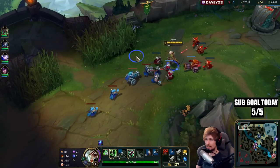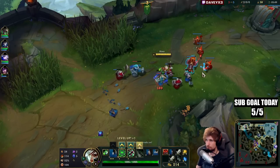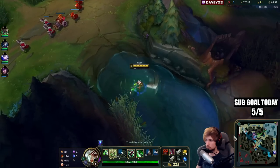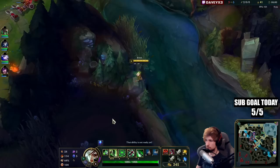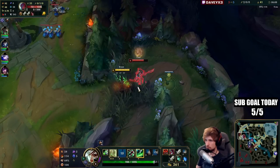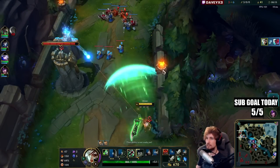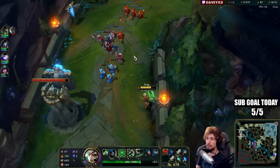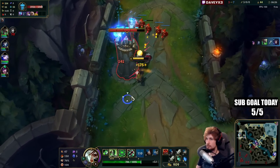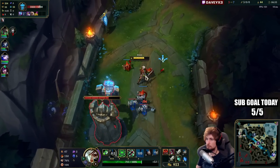Let's stack the wave up and last hit every single one of them. Yone is rotating, so we've got to push this very, very fast. I got him. This is honestly the best advice I can ever give — if you see somebody roaming, like a Yone for example, just block them from getting back to the lane. That's how you 100% counter somebody that is trying to roam. It's so effective — block them off from getting back to lane.